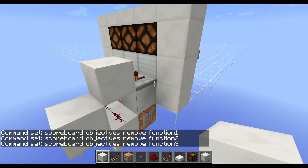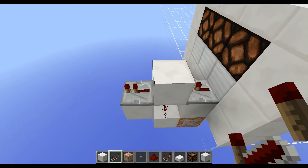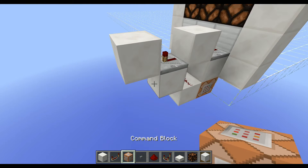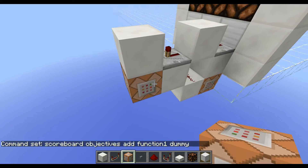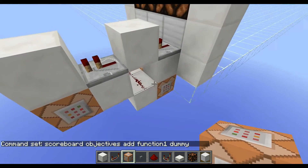We need another part — that's why the redstone wire is down there, which gets only powered by the button. So we have another repeater here, then it goes into another block which will power another command block underneath. With this command block we add the objective back to the scoreboard. For the first one we do 'scoreboard objectives add function one dummy'. This will delete all objectives and one tick later add the objective you selected.